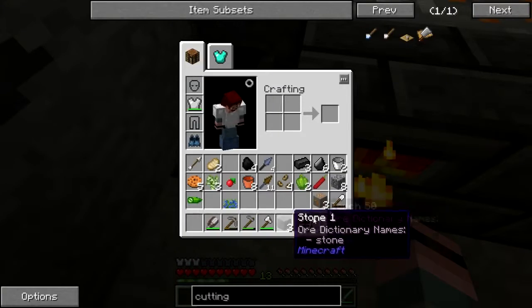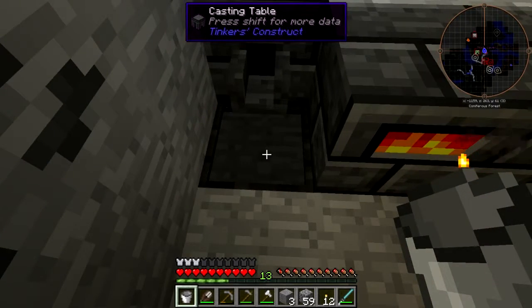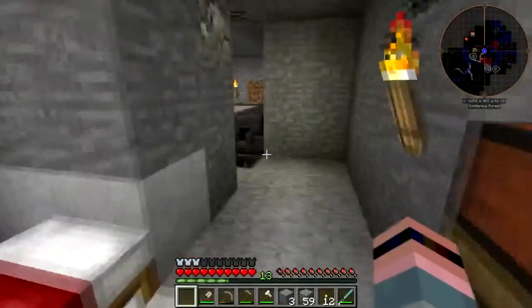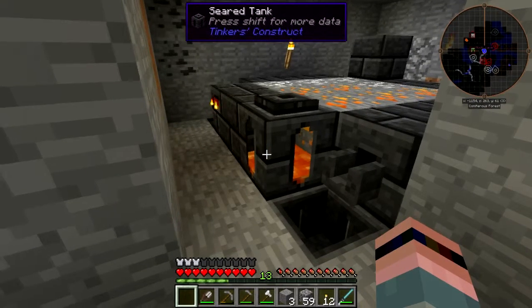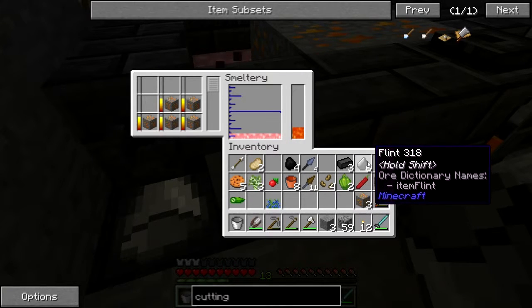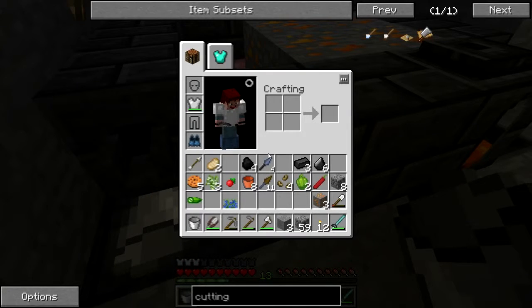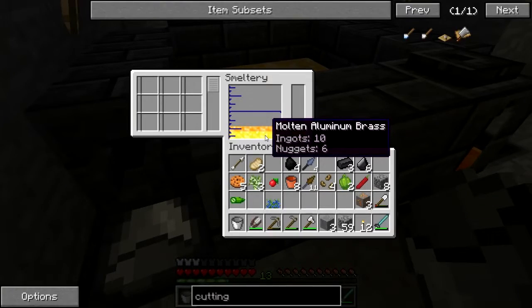The first thing I need is a bucket of aluminum brass, so boop, throw that on there. I'm gonna need more lava real soon but we'll go get some in a little while. Molten aluminum - okay, why did I hear that? My loops are too dry, I can't do it. There we go.